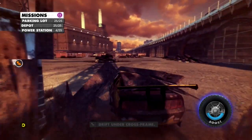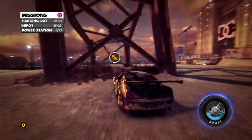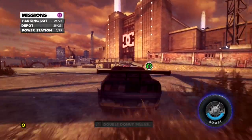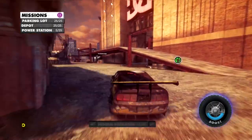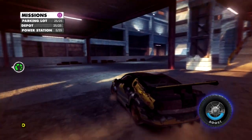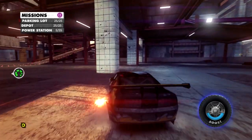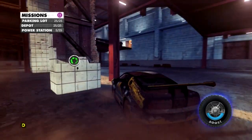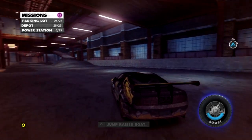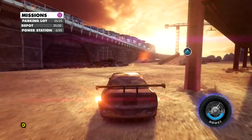Trip under cross-frame. X marks the spot. Got to do a double-tone on the pillar. So 13 hidden packages out of 40 in this location. That's one. Probably got a donut duel. Jump the race boat — we're gonna jump over the boat.